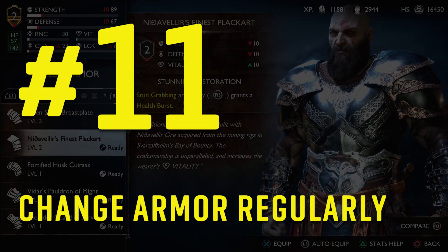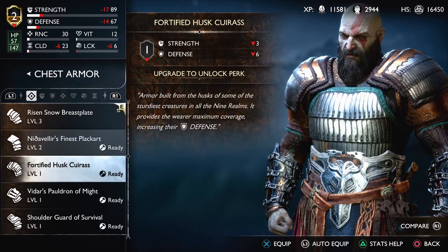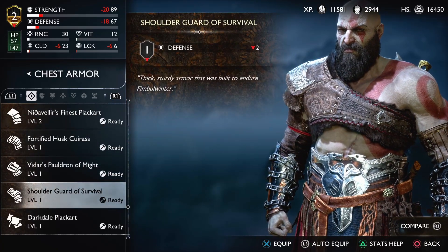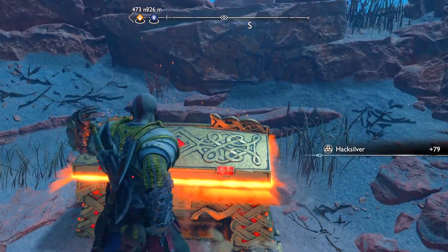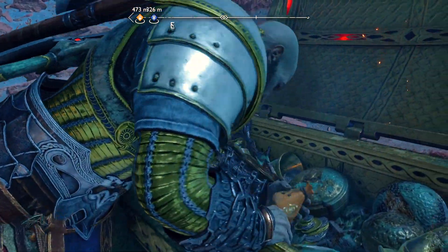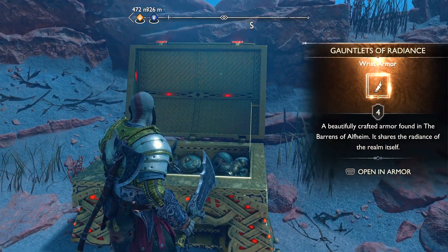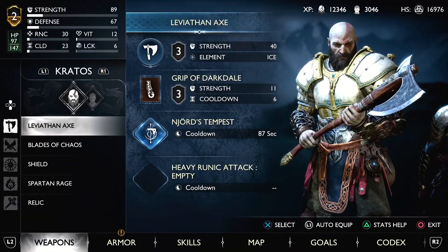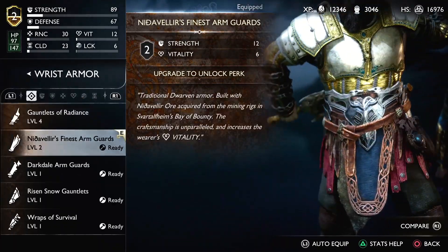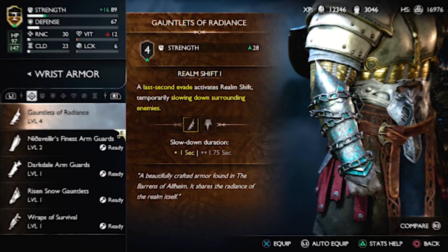Number eleven: change your armor and try different stats. During your playtime and exploring, you will get new and better armor and items with different stats and benefits that you need to try and experiment with to build the best loadout and excel in combat. Sometimes armor improves a specific skill you haven't tried, and it may be very powerful with that armor combination. So don't stick to the same armor throughout your playthrough — keep trying whatever you get and experiment with different skills until you feel comfortable in combat.